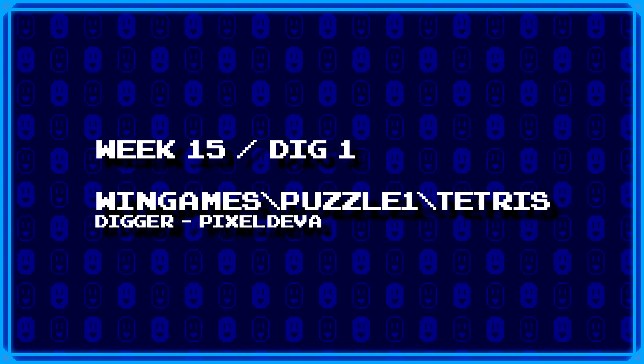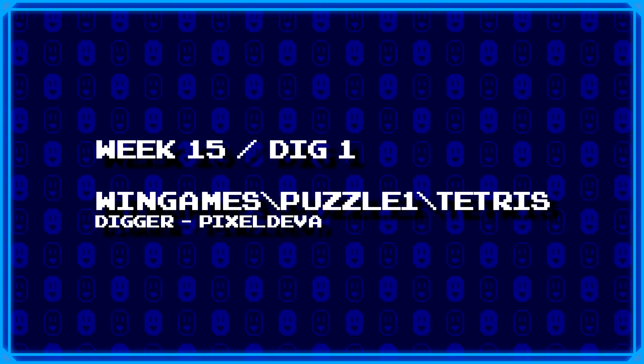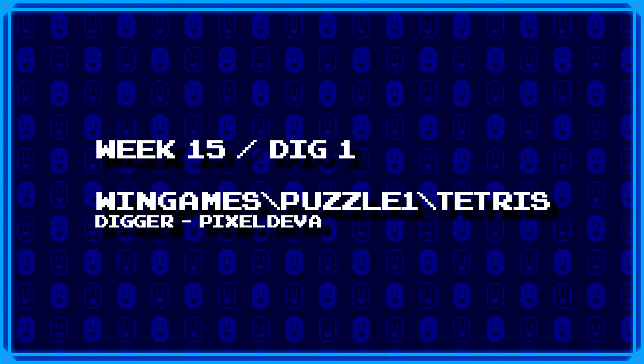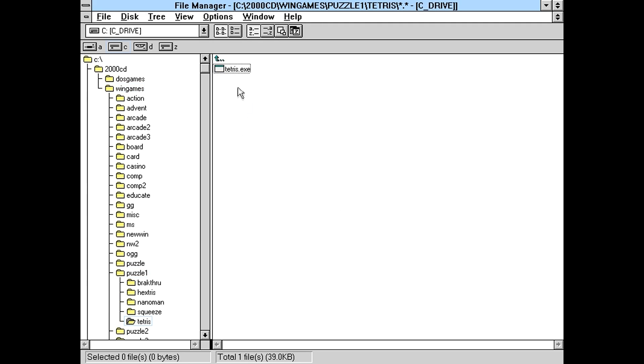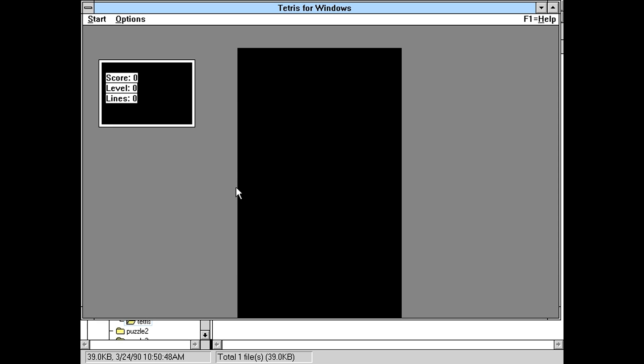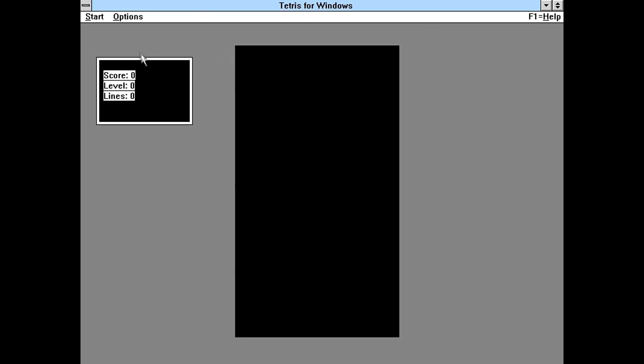First up, Pixel Diva dug up the blatantly named win games backslash puzzle one backslash Tetris. Puzzle one and Tetris — so clearly this is going to be some kind of Tetris clone. We don't even have any readmes or anything from the looks of it. Yeah, this looks like it's going to be really basic.